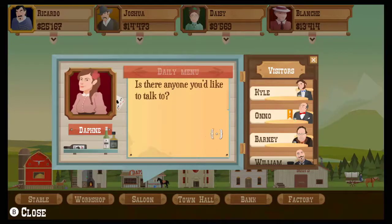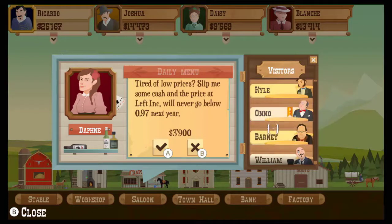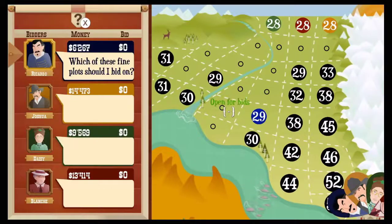Lastly, you have the saloon, where you can mingle with visitors, most importantly people from the left and right company, where for a rather small bit of coin you can make it so their buying price will never drop below a certain amount. Regardless of which of these upgrades you want to purchase, just make sure to keep $2,000 on hand, as you will need that to start each level.